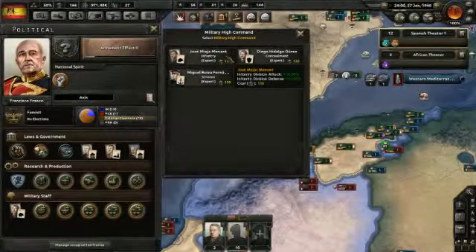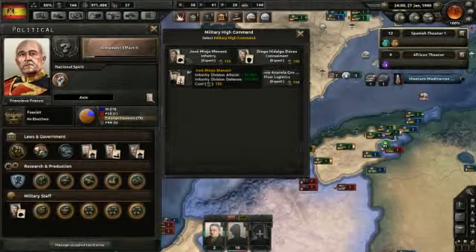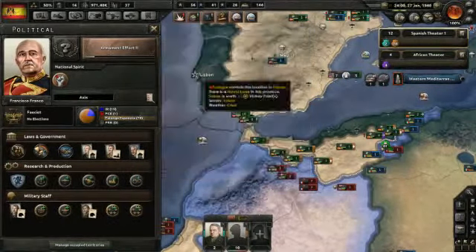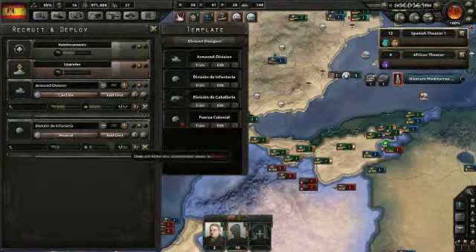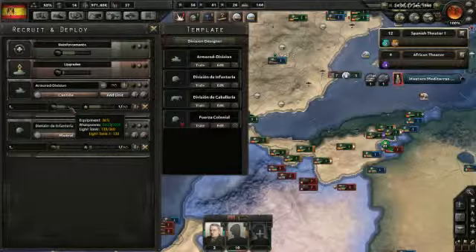I do want to increase my military high command by appointing a military high command advisor — a general who is an infantry expert, because most of our units are infantry. That being said, we have to go and address the unit situation, because it's kind of ridiculous right now.